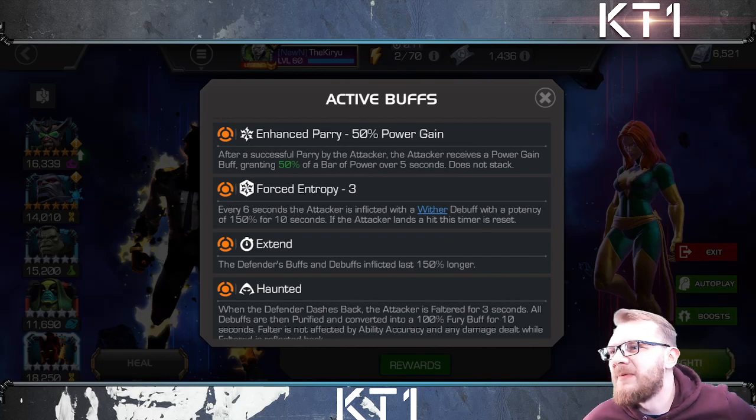The first strategy: ignore everything up top. Don't rush, don't even look at those Wither debuffs, just don't parry — block bait the heavy attacks, that's it. Don't let that Forced Entropy node make you rush and make silly mistakes. Nothing bad happens if you do.